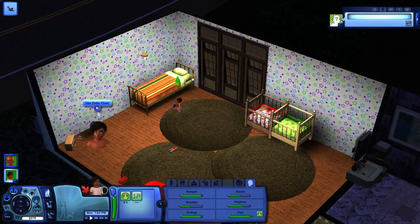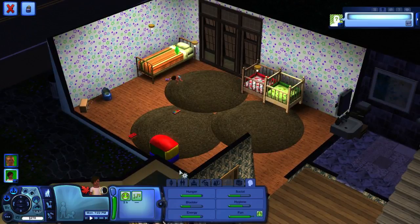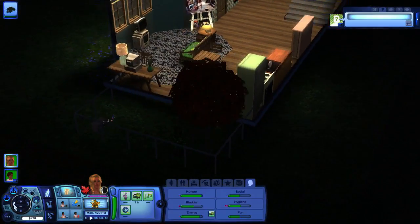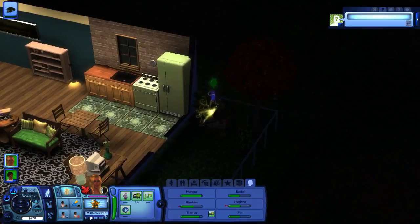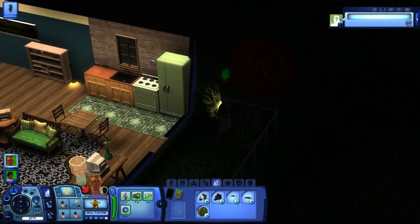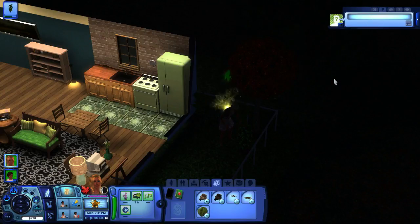Kid, why don't you use your potty chair. We've got the bed here because I think we'll be aging him up soon. I just want her to harvest everything and hurry up with it. Eventually when people are old enough to go to the grocery store, we'll send them out to purchase things so we can expand the garden.